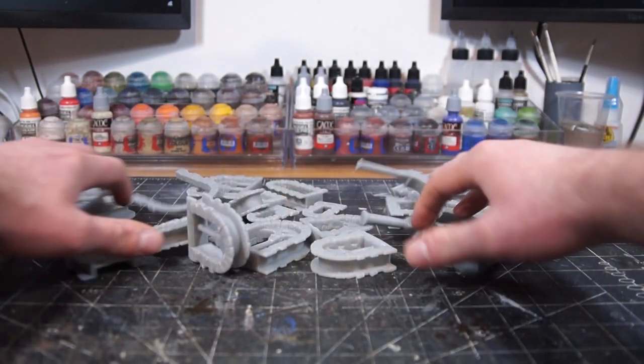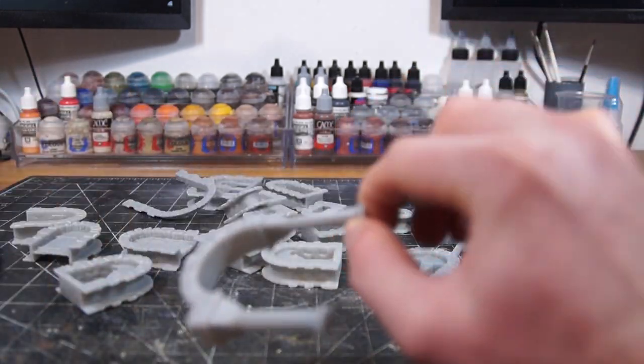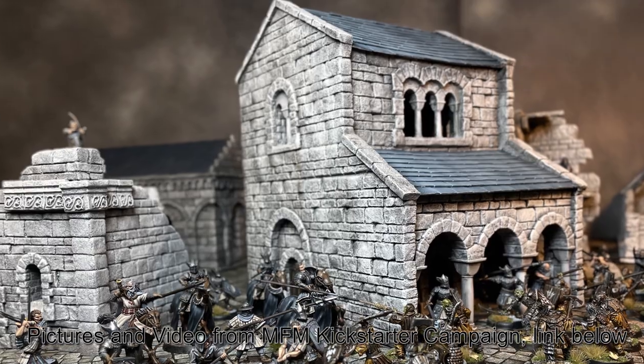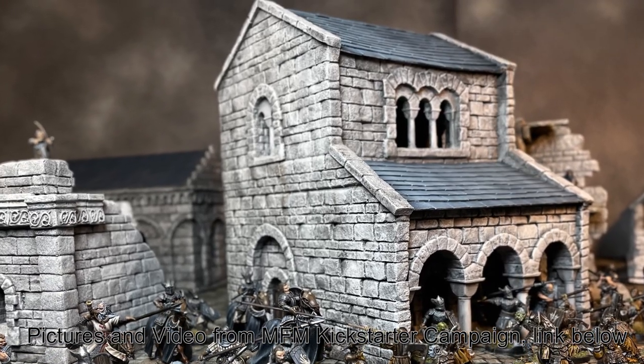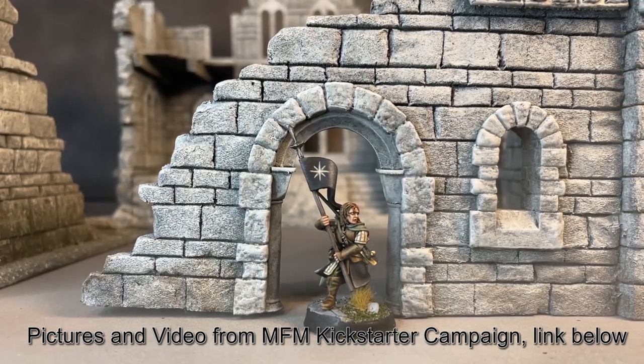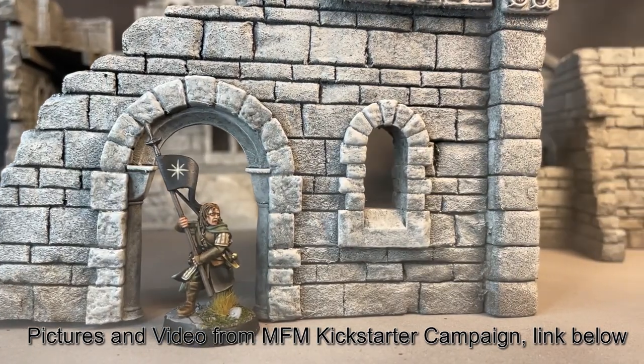The main items were these 3D modeled pieces — basically a collection of windows, doorways, and other stuff that he's modeled digitally to be used along with more classical crafting techniques to build highly detailed wargaming pieces fast. The campaign is live right now, so take a look, but my biggest question was whether these would work with my favorite material, dollar store foam core.